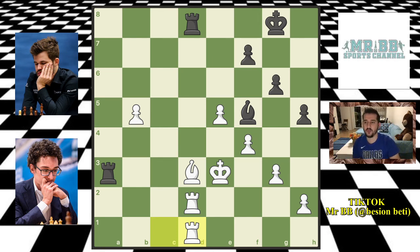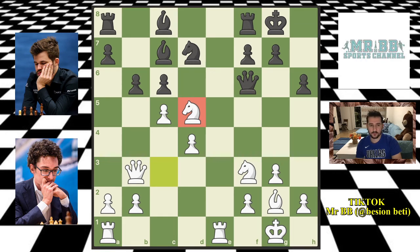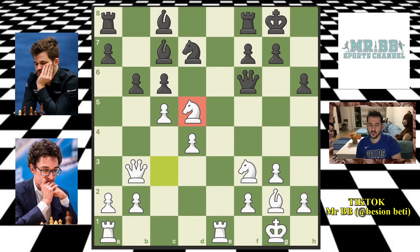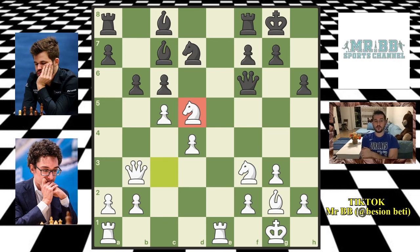Very nice game. Fabi found that key move in move 16 — knight captures on d5. After that he was a pawn up and put pressure on Magnus. But Magnus found those beautiful moves when he gave up those two pawns for a draw. So this was the game, I hope you enjoyed.